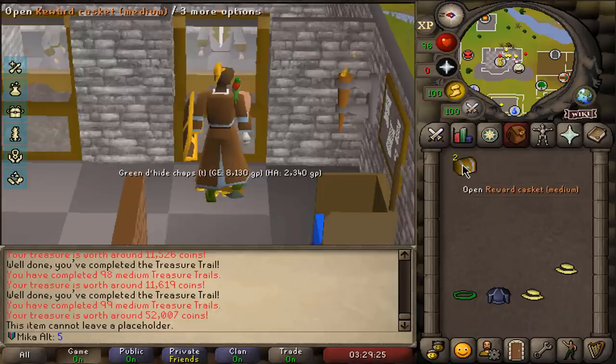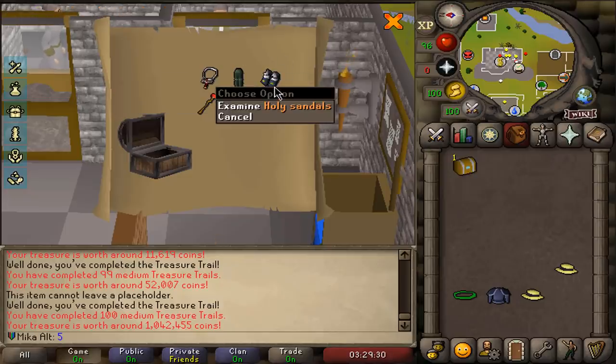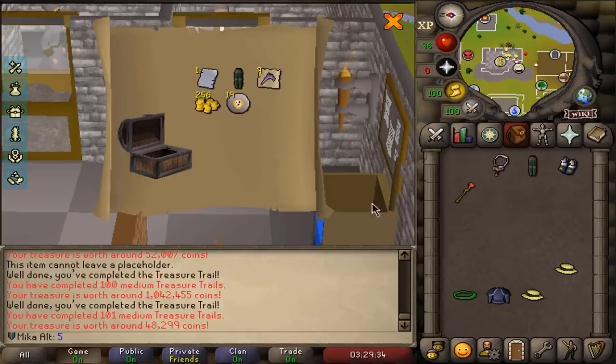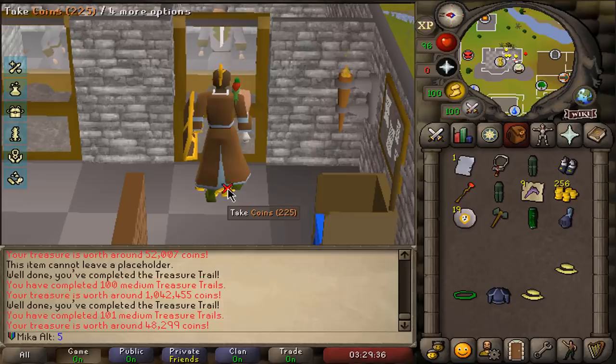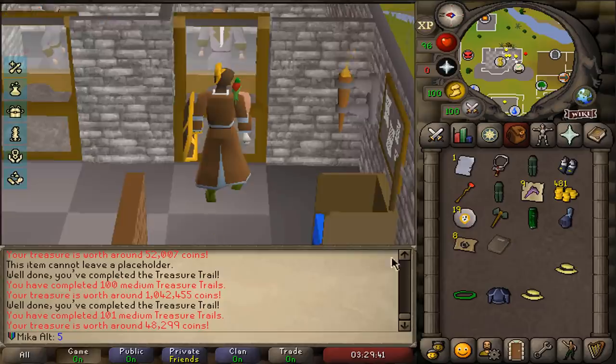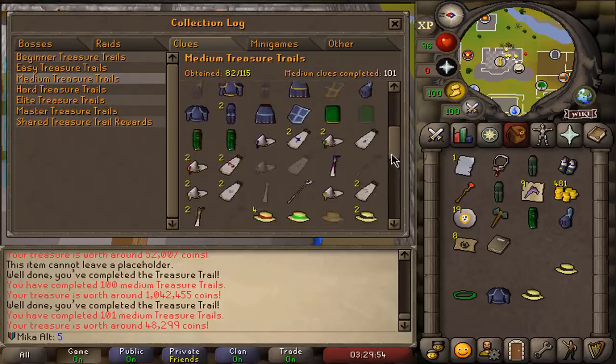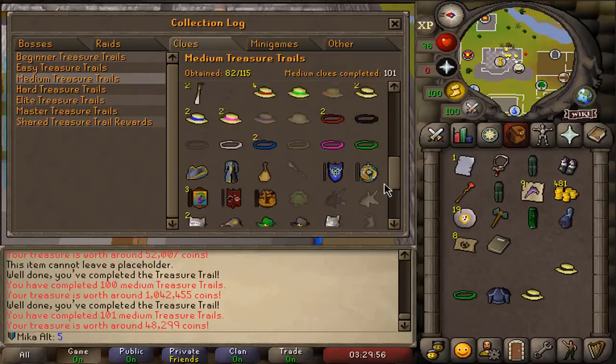Two more mediums. My bank is full again. And there it is — at the very end, we get Holy Sandals as well! Which means that we have completed every single boot that I could get from a medium clue. Look at how beautiful this looks. We must have gotten so lucky — 82 out of 115 items, every single boot drop. If I just scroll through this... this is just a wonderful thing to see.